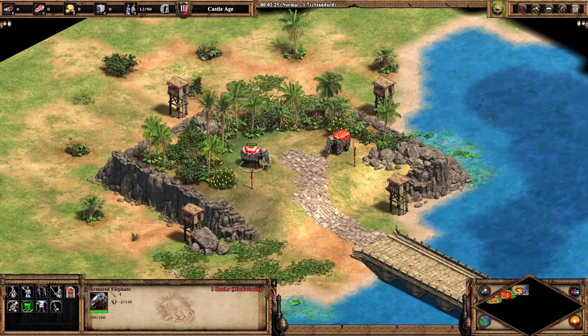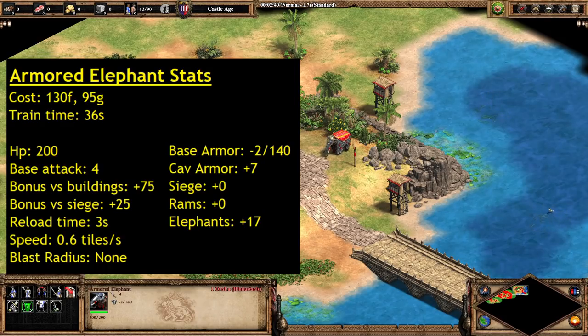Here are the stats of the Armored Elephant. They cost 130 food and 95 gold, so pretty expensive — all of the civs that have this unit have very food-intensive armies, so having another siege unit that also costs food is very expensive, especially that 95 gold. Train time is 36 seconds, pretty reasonable for a siege unit. HP is 200, base attack is 4, not bad for a Ram unit. Bonus damage versus buildings is 75, bonus versus siege is 25. Reload time is 3 seconds — the same as a skirmisher or spearman — which is actually twice as fast as the Ram line.